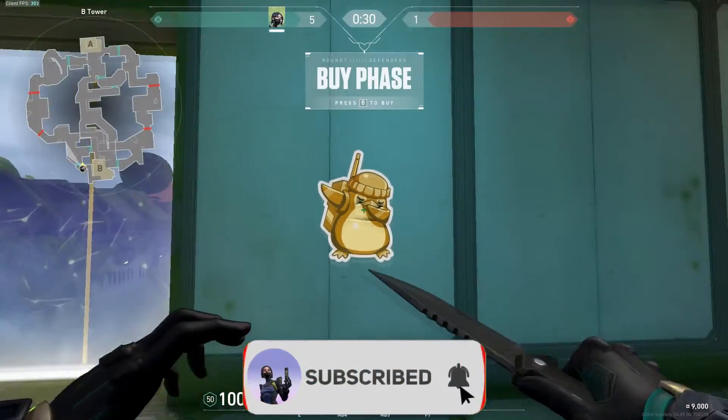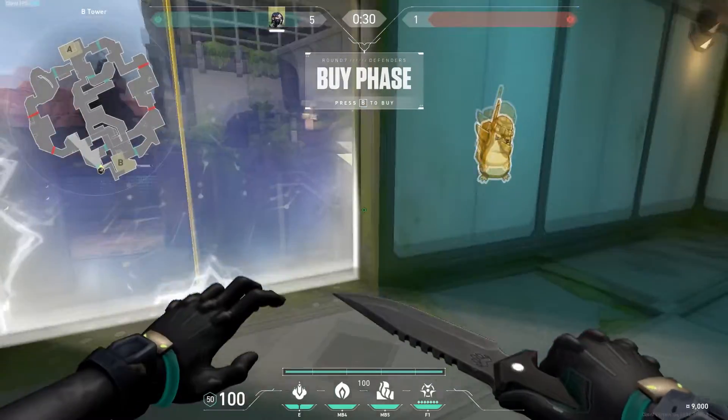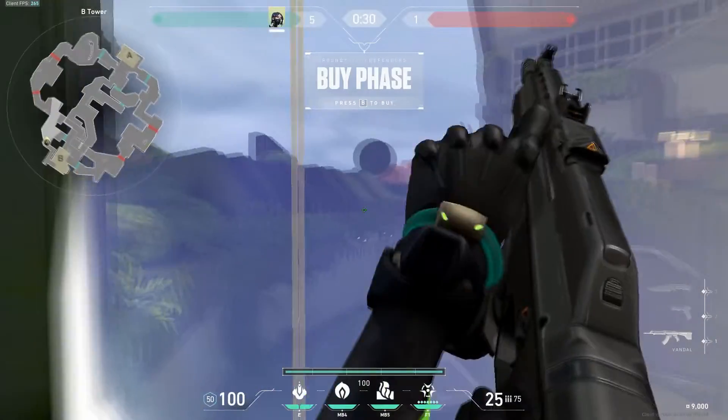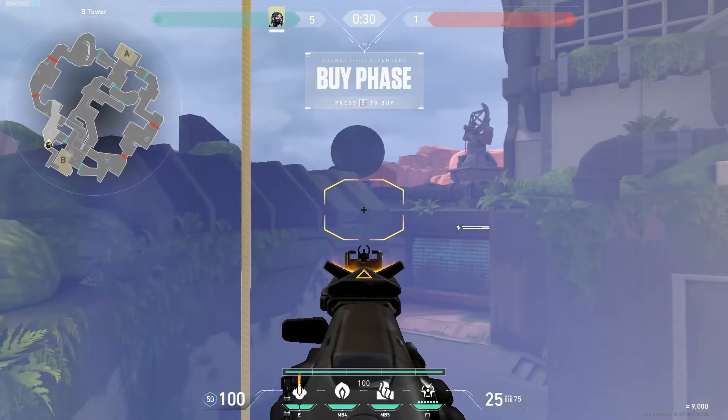Hey guys, here's an easier way to get a similar one way in Arcade. First, stand against the right side of the barrier during the bi-phase. Now, aim your crosshair at the middle of this slanted rock like this.